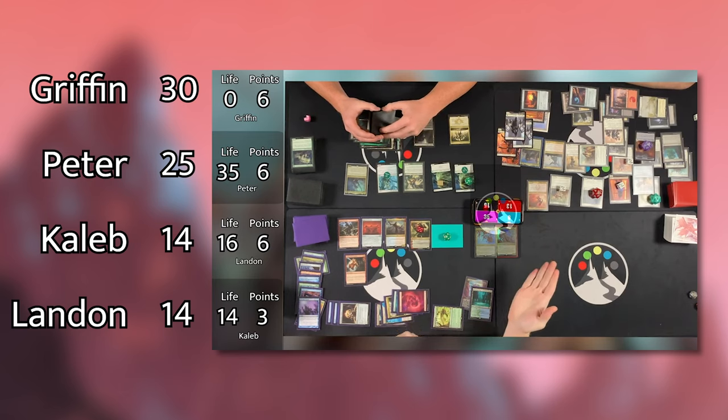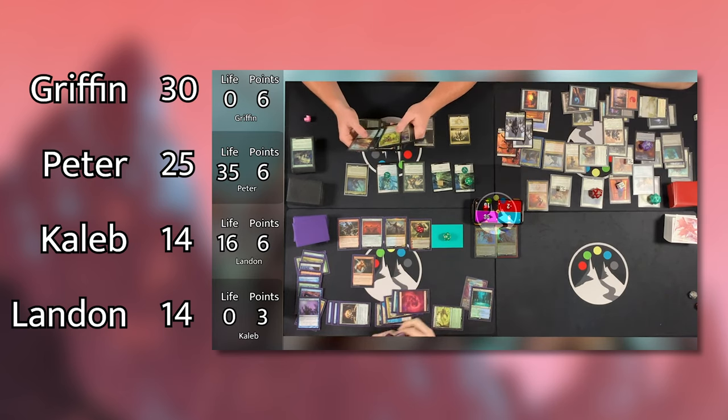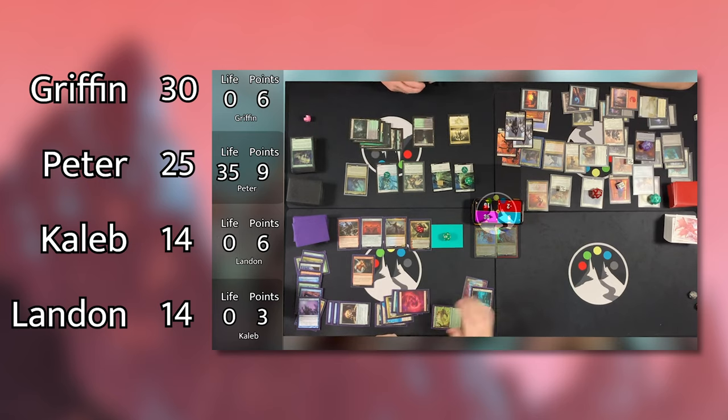Episode 5 featured remixes of some of the C20 Commanders. With Griffin being targeted early, it was a tight game between Peter's Zyrus, Landon's Tyam, and Caleb's Jirina. But Peter ended up with the victory with a board full of tokens.